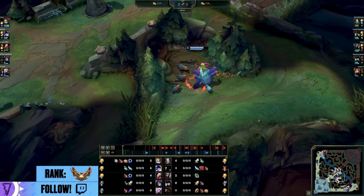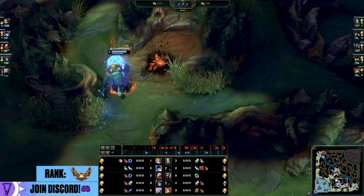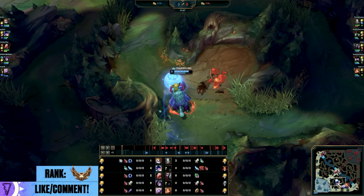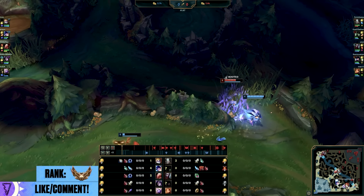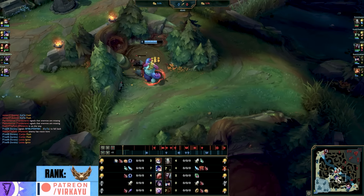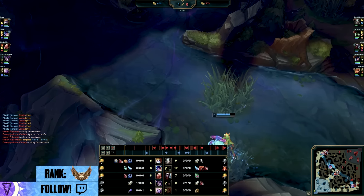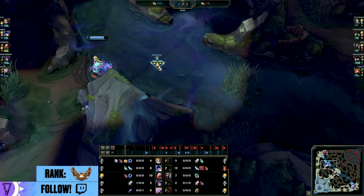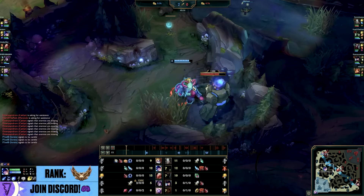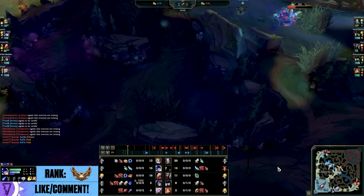I don't know why this Nunu is doing Raptors when he has red buff level two with four CS. What's the difference between a Nunu with red buff level two and four CS doing this versus a Nunu with red buff and eight CS from Raptors? Nothing - you're still level two. So you might as well go gank now. He could have won the game right here. So he does Raptors, and your control ward would show this. He doesn't even check the ward because no one expects a control ward here. You get vision, see him in river, and can tell he most likely did blue-Gromp because you can see the CS count of 16.